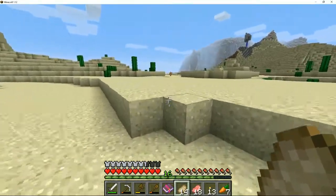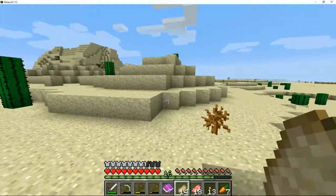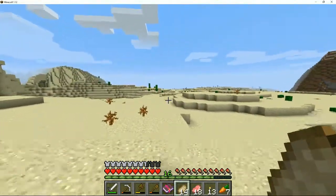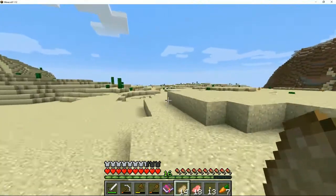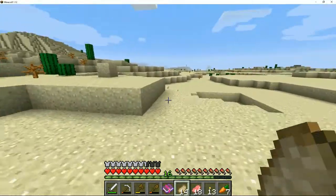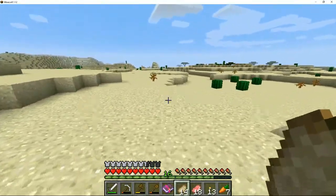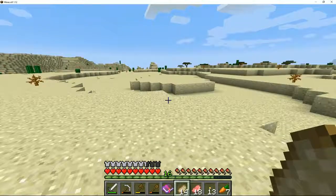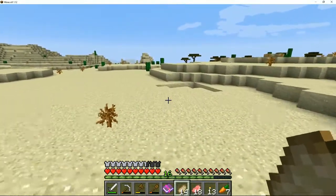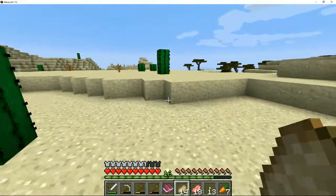We've got loads of sand if we need it. There's a temple - so with that temple as a landmark, we should be able to just keep going in this direction and hopefully find our way to the house. Now where exactly do we go? I don't remember if we go in a straight line or went off in a different direction.